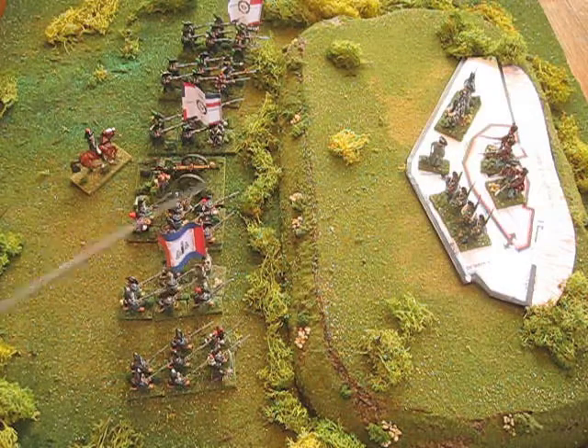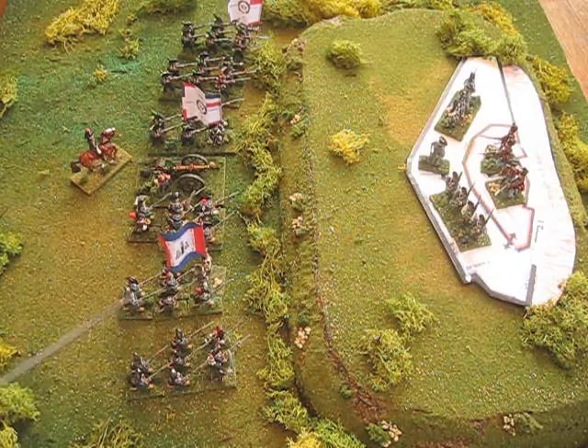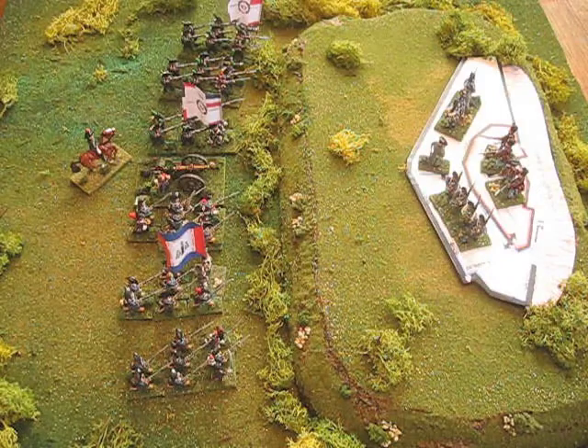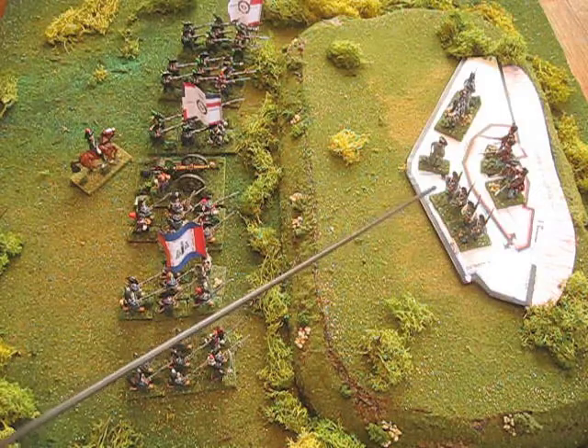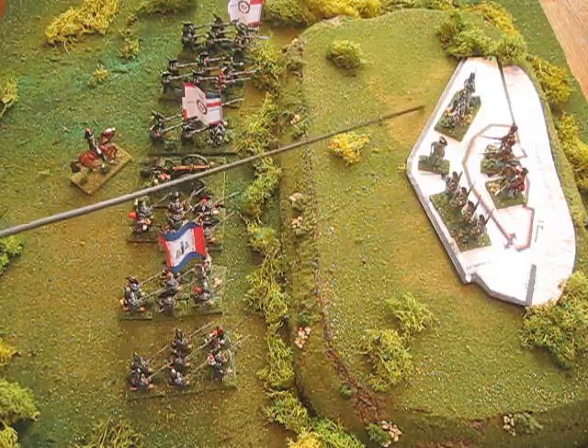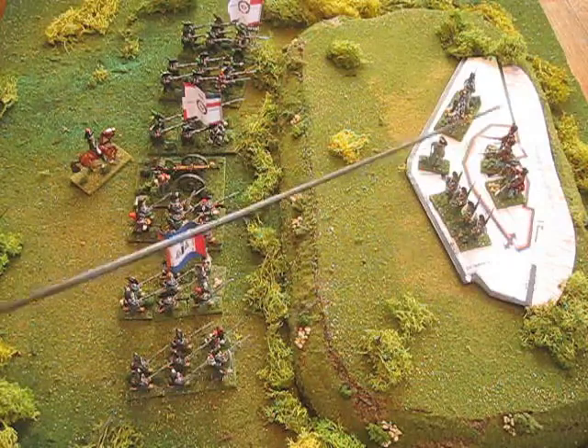We have a French line demi-brigade down here — 3 battalions, 8 figures each — and a French demi-brigade de Légère, or light demi-brigade, over here. Again, 8 figures each. The Sardinian Piedmontese garrison is basically the same: the two groups of the Sardinian 3rd Grenadiers and the Fry Corps.